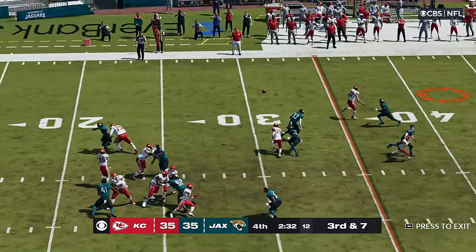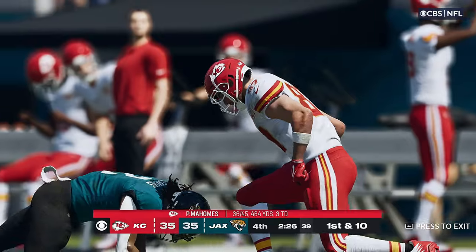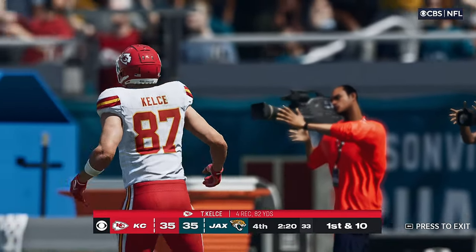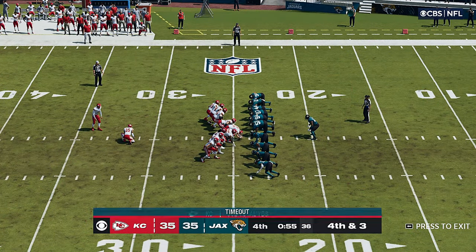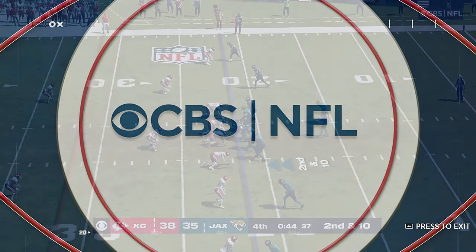Mahomes to throw — it's caught, he's going to pick up the first down, finally down at the 32 yard line. This game has certainly had no shortage of offense. He's tackled at the 25 and a timeout is called by the defense as they get the stoppage with a little over 50 seconds left.